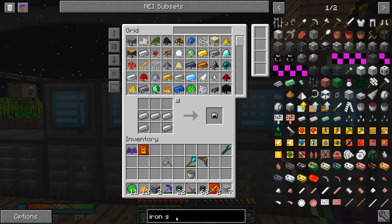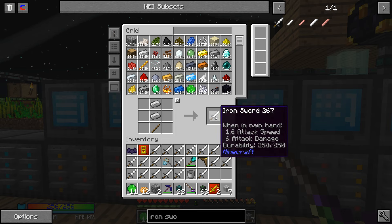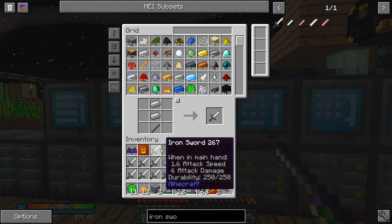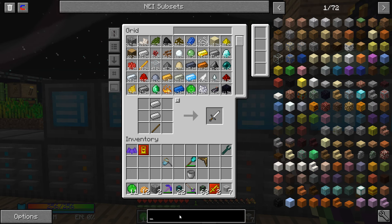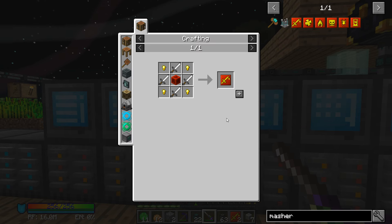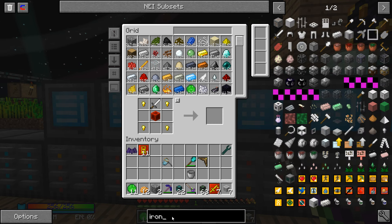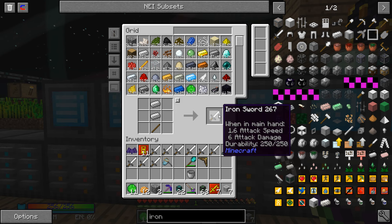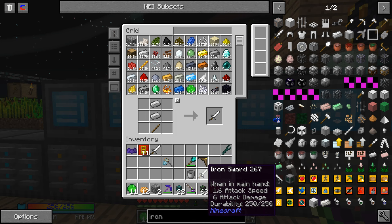I'm getting my Enderman spawner set up. What are you going to do after that? I don't know - we're out of spawners. What do you need to make them? The broken spawners mean we have to go to the Nether and find more fortresses. That's going to be a little bit more challenging. I still need more iron swords - needs four iron swords per. Okay, that's plenty of those.